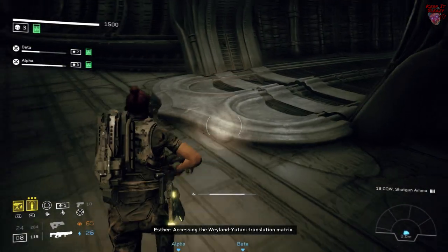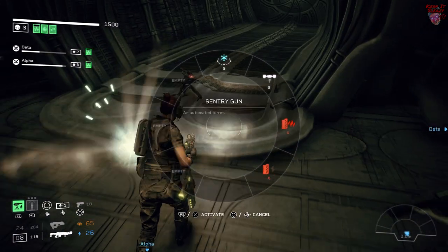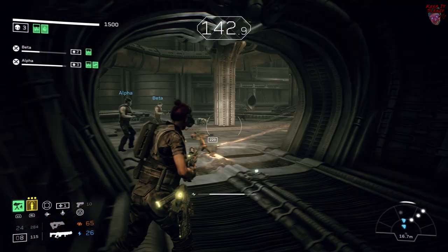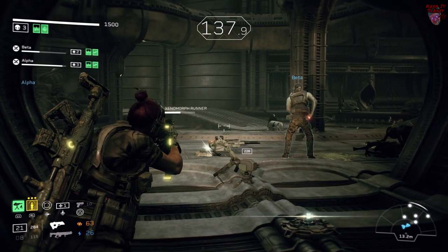The final battle might seem intimidating but it's actually not that bad. You're going to want to hold up in this exit hallway that you would use to finish the level. As long as your defenses are put down adequately, you can push back almost any amount of Xenos that come down this room.